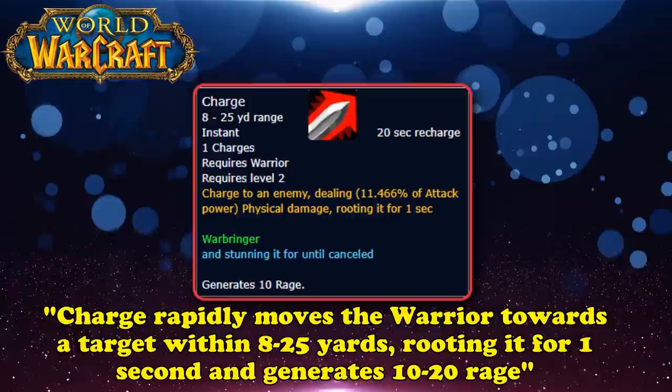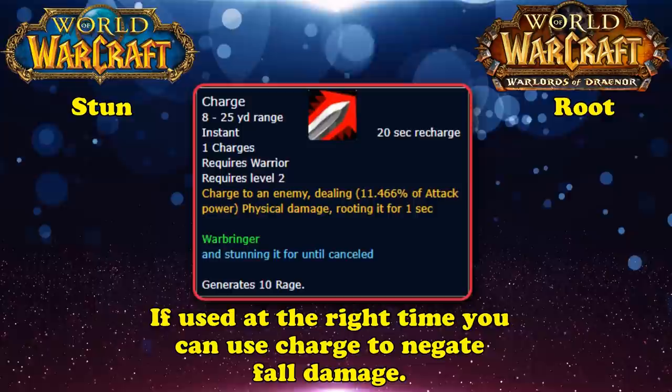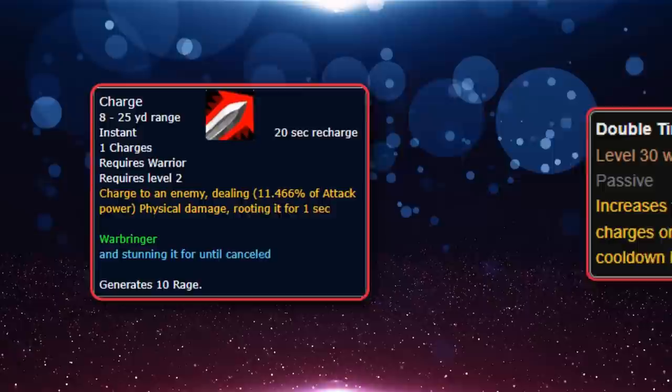Another benefit of Charge besides its mobility boost is it can sometimes reduce fall damage. It is possible to Charge while mid-air, while jumping, while falling, or while suffering knockback — which can save the Warrior's life if knocked over a cliff. Charge can additionally be augmented by the level 30 talent Double Time, which adds a second additional Charge and reduces its cooldown by 3 seconds.